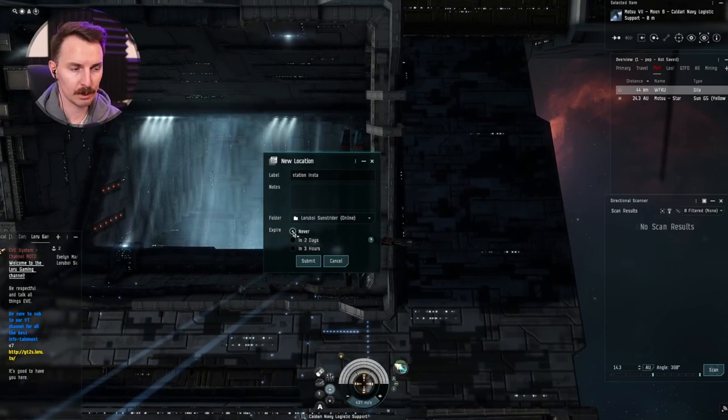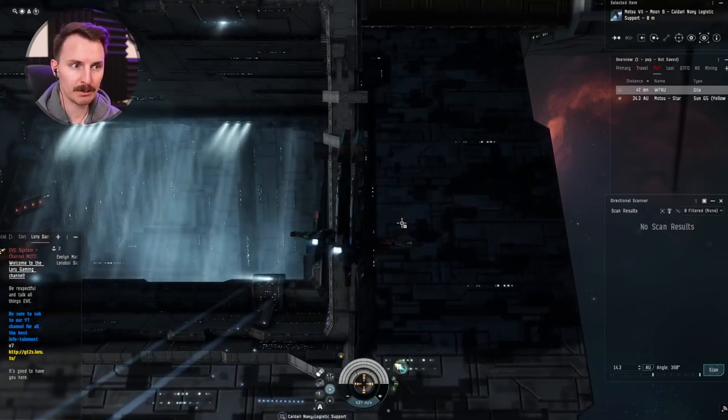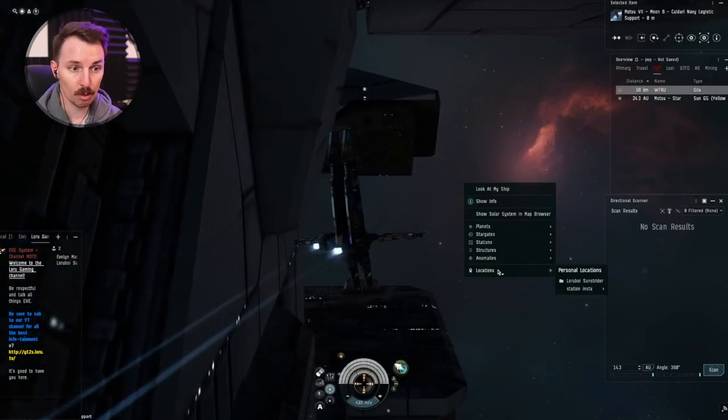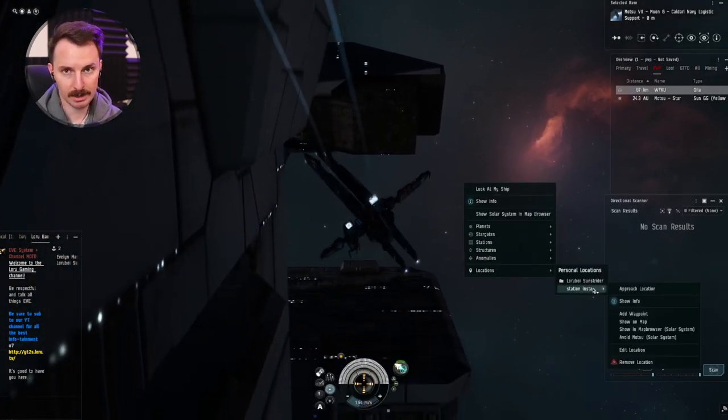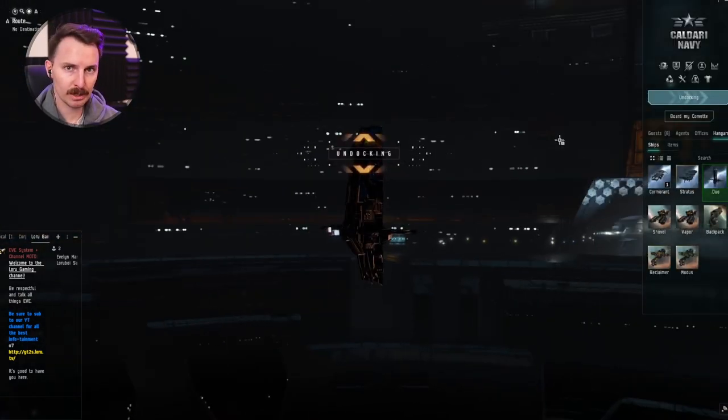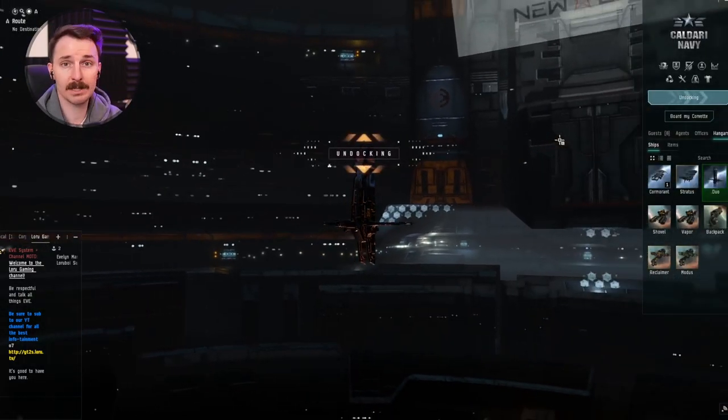Name this whatever you want and set it to never expire. This means every single time you warp to the station, you're not going to press dock in the top right corner — you're going to warp to the location spot you just made. This is going to let you instantly dock with your freighter. We are now going to make a safe point to warp to as soon as we get out of the station.